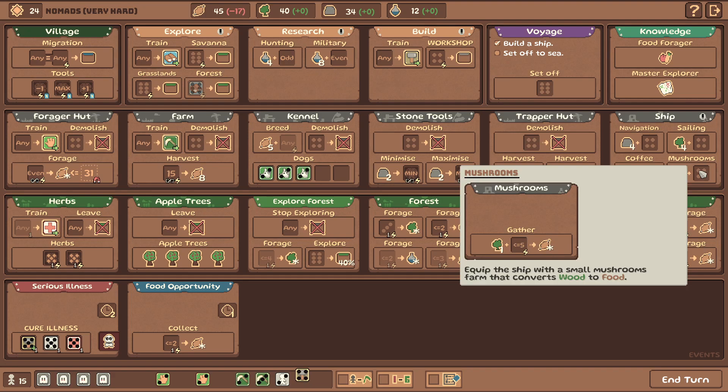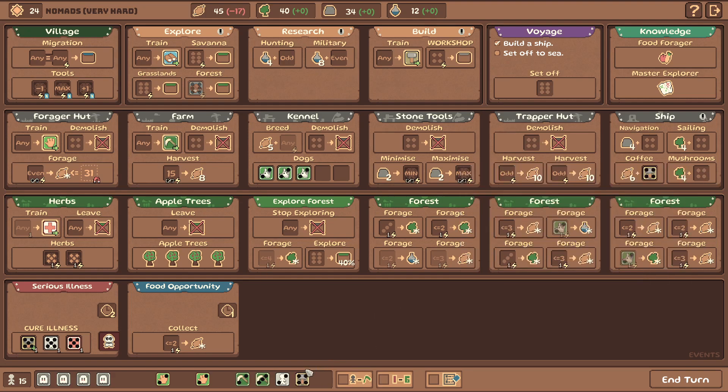You can also find some food around the place in various ways. But is this one the best though? We'll probably not be able to build much else anyway. Let's grab the mushrooms. Coffee seems good though. Okay, we need a tree here - I'm gonna put it there.